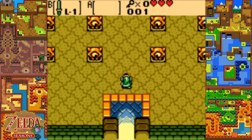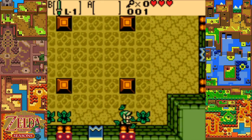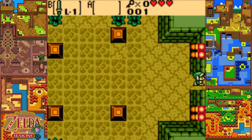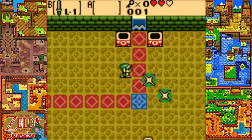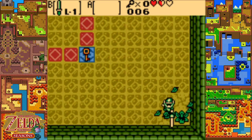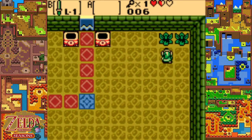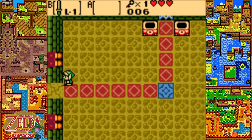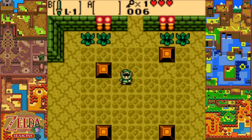Good morning everyone and welcome back to The Legend of Zelda Oracle of Seasons. In the last part we just got things started. We found Din, lost Din to Onix, and went and got a sword to visit the Maku Tree. The Maku Tree told us to go to this Gnarled Root Dungeon and start saving the forces of nature.